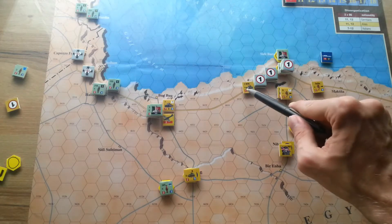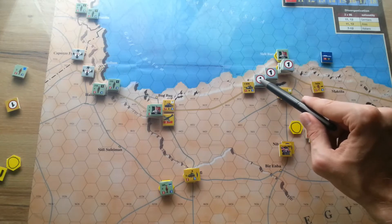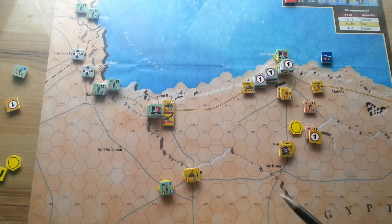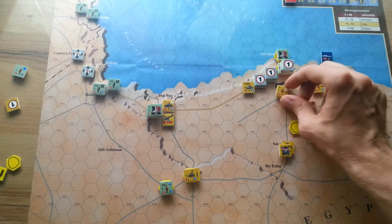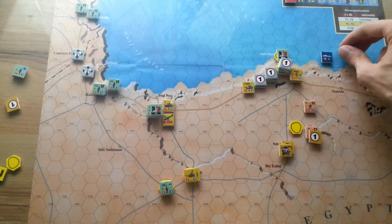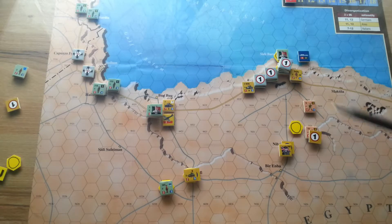Next, I'm going to move this armored battalion — one, two, three, four, five — here. It is very weak, with only one strength point, but I hope it will be enough to keep these Italians here and prevent them from moving forward to cut these British tanks out of supply.